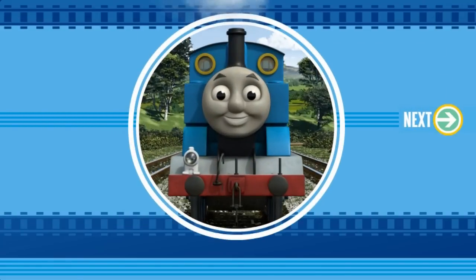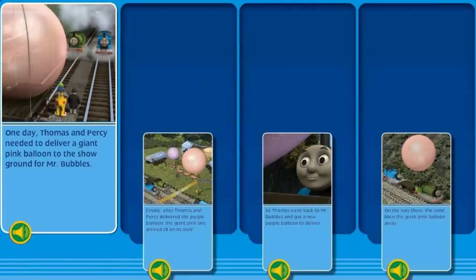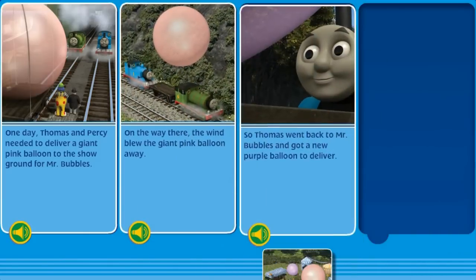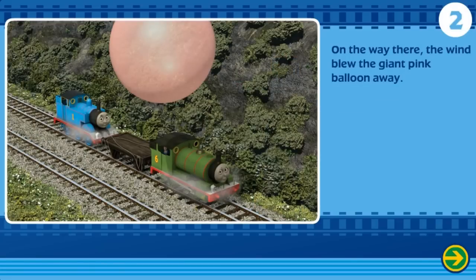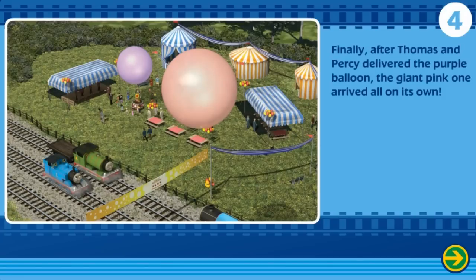Untangle another story. Can you help put the pages of the story in the proper order? You are really useful. You are a really useful engine. You did it! Now it's story time. One day, Thomas and Percy needed to deliver a giant pink balloon to the showground for Mr. Bubbles. On the way there, the wind blew the giant pink balloon away. So Thomas went back to Mr. Bubbles and got a new purple balloon to deliver. Finally, after Thomas and Percy delivered the purple balloon, the giant pink one arrived all on its own. The End.